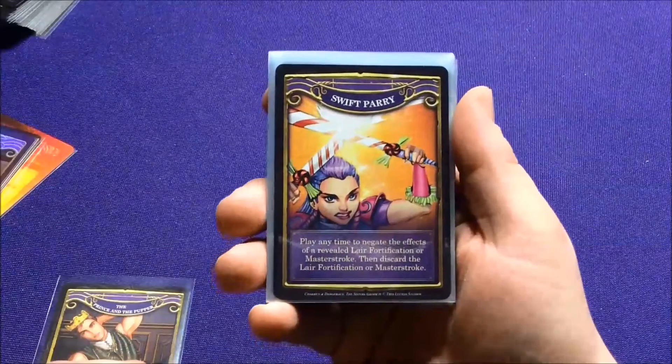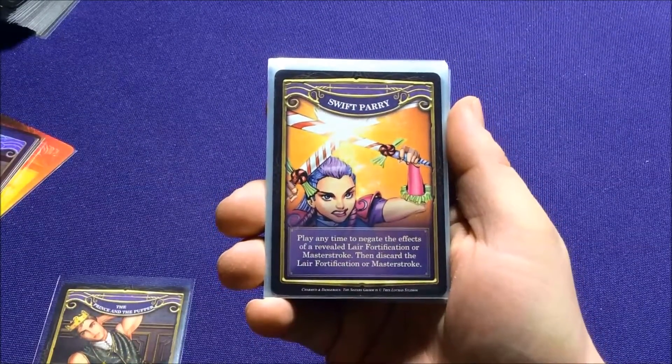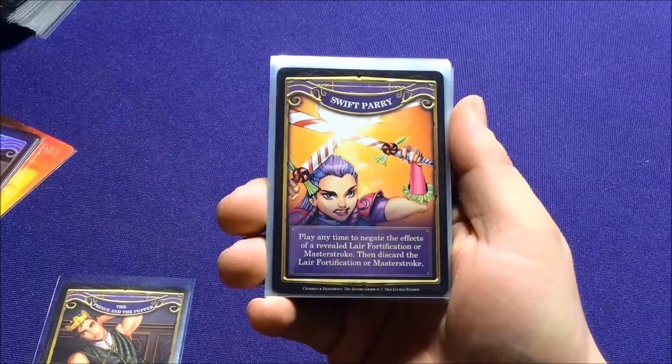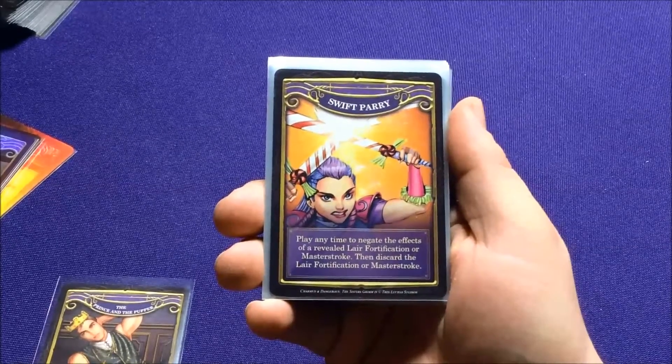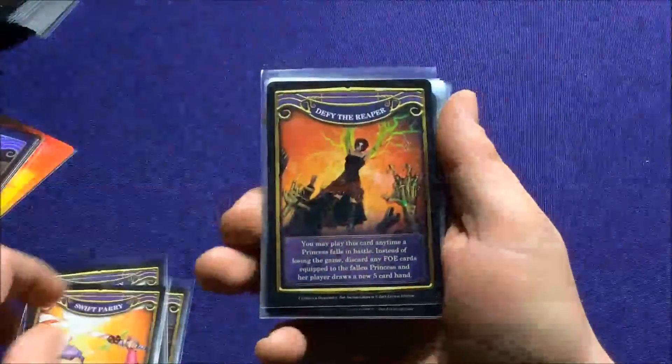We have Swift Parry. Play any time to negate the effects of a revealed layer of Fortification or Master Stroke, then discard that layer of Fortification or Master Stroke. That could definitely save you. Got two of those.